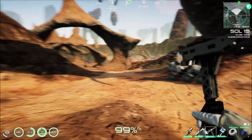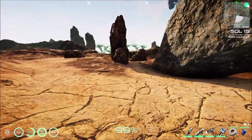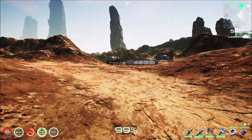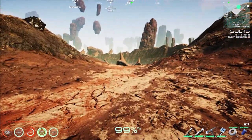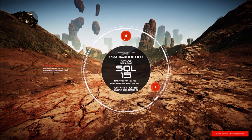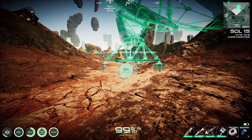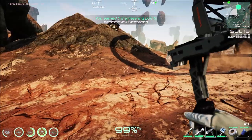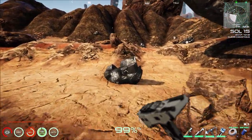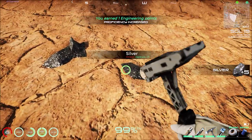Did you hear that? Supposedly the way some of the bugs work is that they can hear you smashing things. I think we're in a good spot. That's a good way to get a chunk of engineering points - I'm not going to pass up on this. Just like gold, silver is a major component that you use in just about everything.